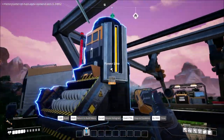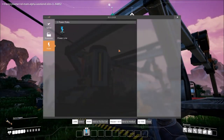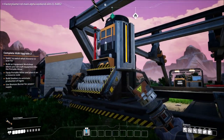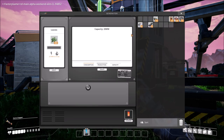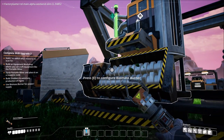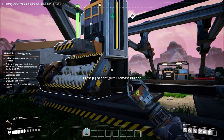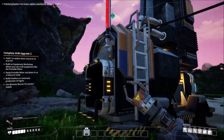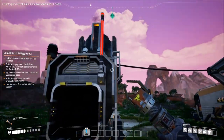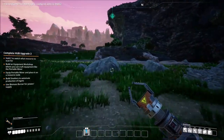You can only do one per connection — this will come into play later. Everything is still off, nothing's running right now. I'm going to fill this thing with biofuel and you're going to see everything start to come to life. That green is — again, the level of detail they put in this is just amazing. That's red because it means there's a problem — it doesn't have anything coming into it.